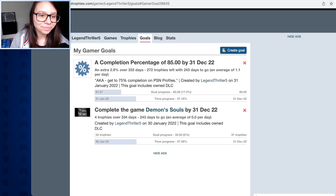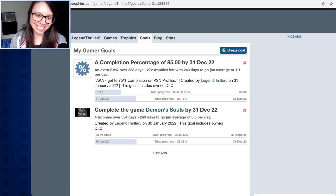But this one I love, because I'm trying to get to that 85% or 75% by the end of the year. An extra 2.9% over 333 days, 272 trophies left within 243 days to go - an average of 1.1 trophies per day. I wrote this comment to myself: 'AKA get to 75% completion on PSN Profiles', and I did that. This goal includes owned DLC. Right now I've made 17.3% progress. I need to get down on it, but I think I could do it.